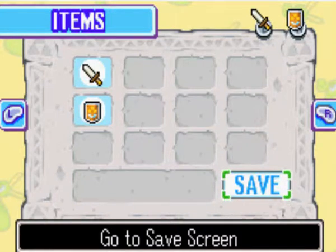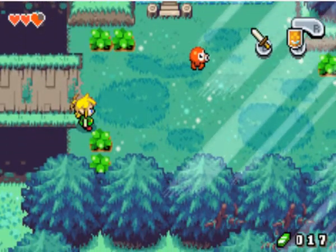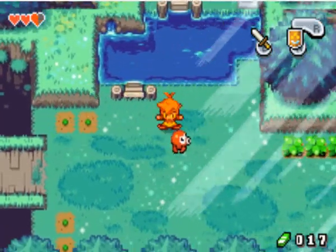Hey everybody, and welcome to part two of the Legend of Zelda: The Minish Cap. So in the last episode we made it to the Minish Woods, and we're traveling through the Minish Woods here in search of the Picori people.